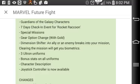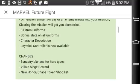There are more Ultron uniforms and more bonus stats on all uniforms — not too bad. Character description and joystick controller is now available. A few changes include some stat rebalancing for Hero Types, Villain Siege Rewards, and a New Honor Chaos Token Shop List — hopefully they added some more characters and items worth investing in. Let's go ahead to the Dimensional Rift; that's probably my biggest thing for this video and my biggest gripe with the game as well.